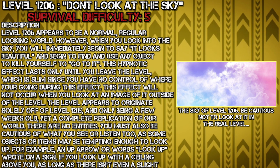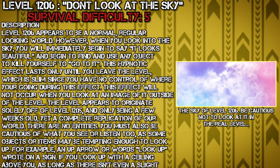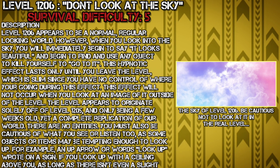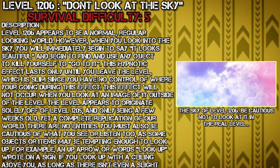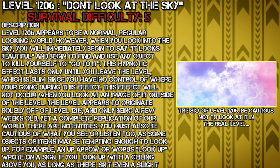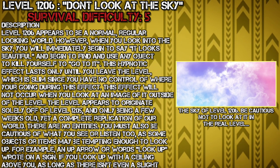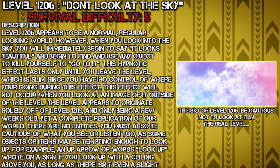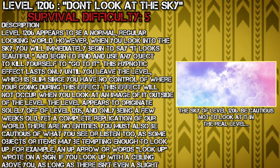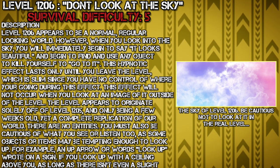Level description. Level 1206 appears to be a normal, regular looking world. However, when you look into the sky, you immediately begin to say it looks beautiful and begin to find and use any object to kill yourself to go to it. This hypnotic effect lasts only until you leave the level, which is slim since you have no control of where you're going during this effect. This effect will not occur when you're looking at an image of it outside of the level. The level appears to originate solely off of level 1205, and only being a few weeks old, yet a complete replica of our world.